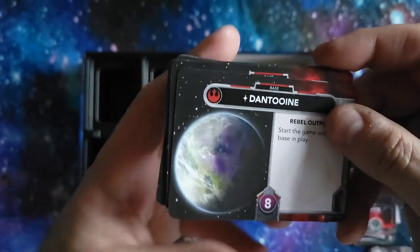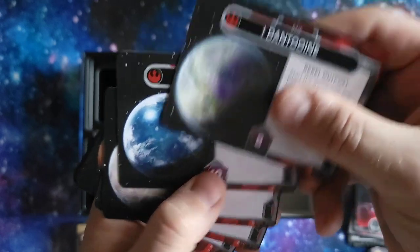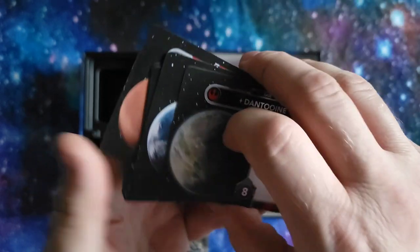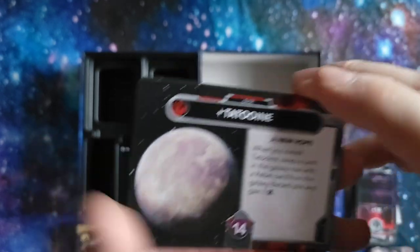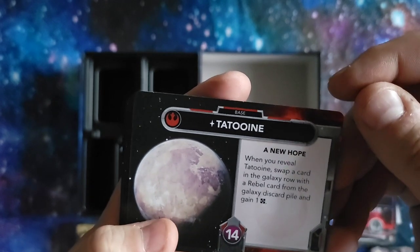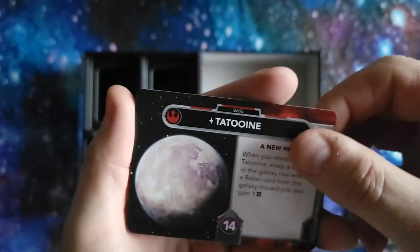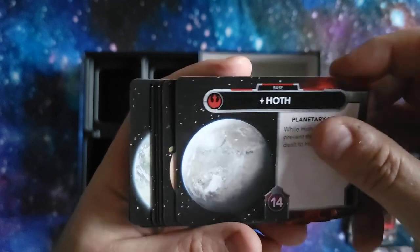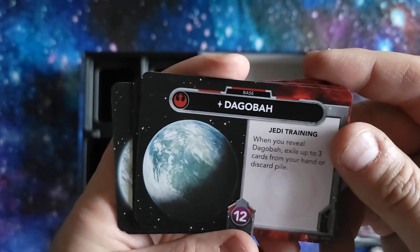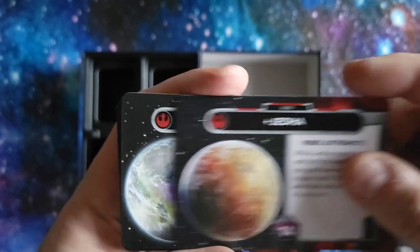And here we have the bases. The point of this game is to destroy three of your opponent's bases. This is how much damage a base can sustain before it gets destroyed. We have Celeist, Yavin IV, Hoth, Bespin Cloud City — which is a neutral planet — Dagobah, Alderaan, Jedha, and back to Dantooine. I'll note that Bespin is kind of a neutral planet since it's in the outer rim. Anyway, I'm a big nerd.